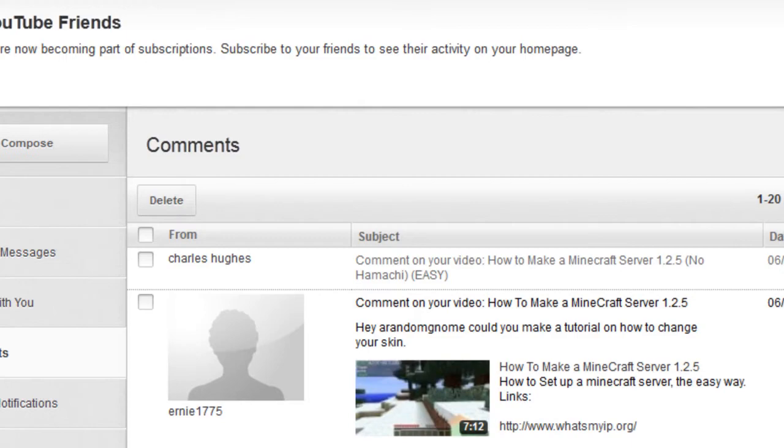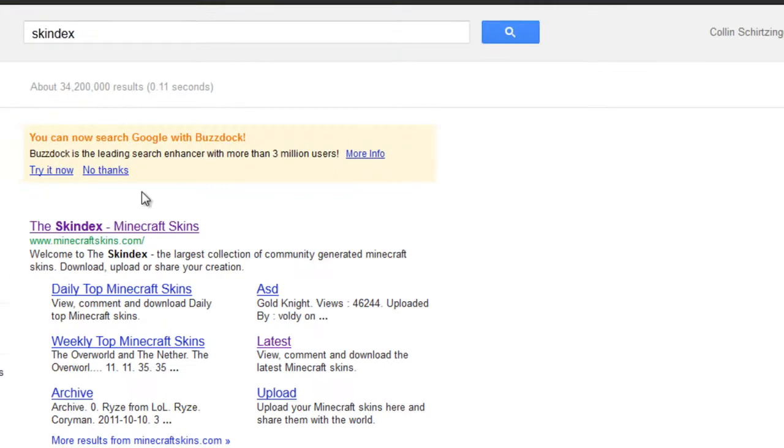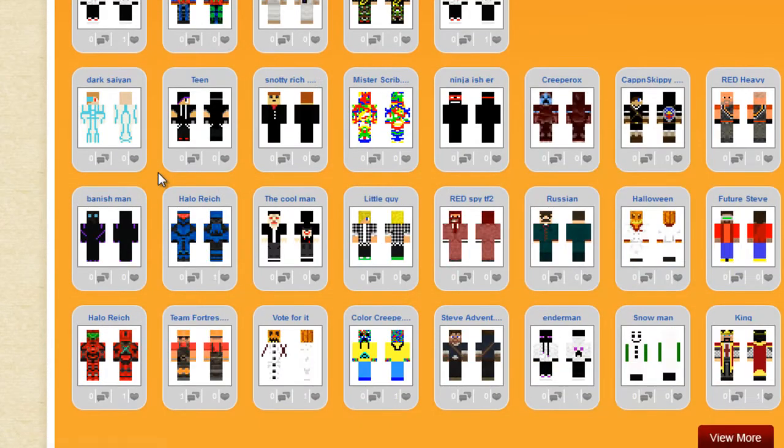You're gonna wanna go to Google, and this is where you're gonna have to find your skin. To get your skin, just Google Skindex, go to the website, and they have the latest skins, and they have the most popular, and you can search too.